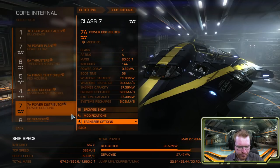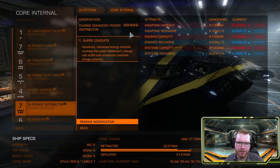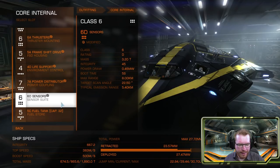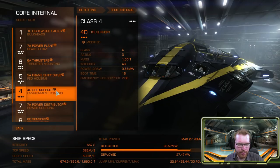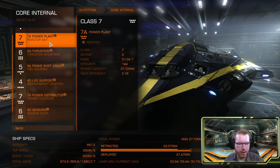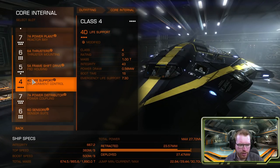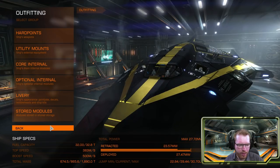For the power distributor, Charge Enhanced Super Conduit — we just need to make sure we have the charge to keep the mining lasers firing. Since I've gone with beam lasers, we need that high recharge so we can keep them firing for longer. Sensors are of course Lightweighted to increase jump range. You can play a little bit around with the power plant, but the life support is also derated here to save even more weight. The rest of it is pretty standard.